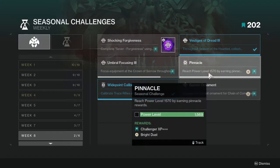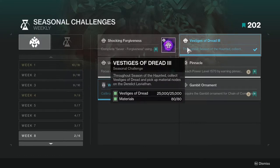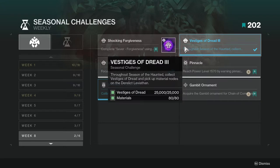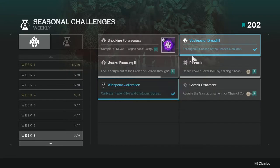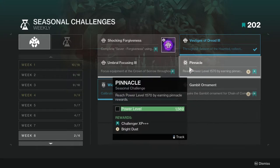I was thinking about going through Week 8, so let's do it real quick. Shocking Forgiveness — complete Sever Forgiveness using only an Arc Subclass and Arc Kinetic or Stasis Weapons. Same thing: use an Arc Subclass, a Kinetic weapon, then an Arc weapon, and then a heavy Stasis, and that's it. Vestiges of Dread 3 — get 2,500 Vestiges and 80 materials, this one's on hard. Pinnacle — just hit your Pinnacle and you'll get this; I still need to hit my Pinnacle because I'm missing boots or something like that.